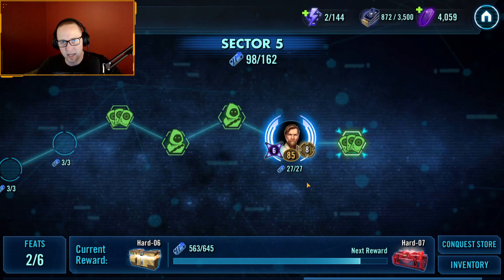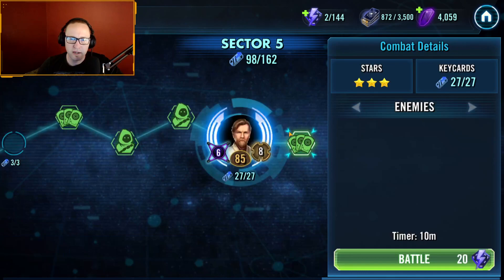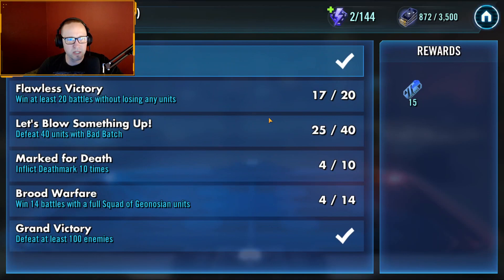Let's go over the feats real quick, then we'll go over the boss feats, and then we'll run through the teams you need to use to get them. Reeling Blow: attempt to inflict Daze 40 times. Note that it says 'Attempt' — you don't actually have to land it. That one's going to be fairly easy to get with two teams. Win at least 20 battles without losing any units — self-explanatory, fairly easy, requiring a little bit of repetition.